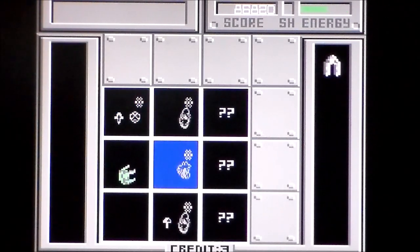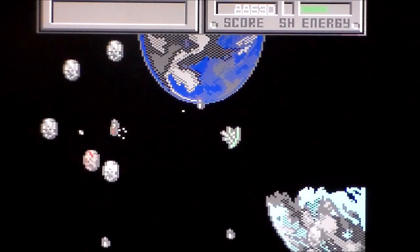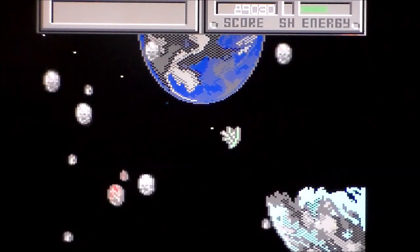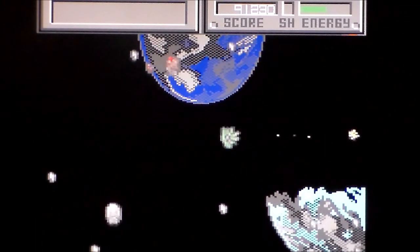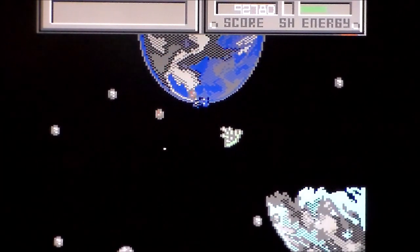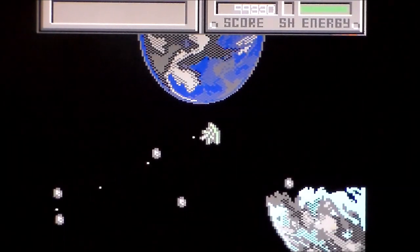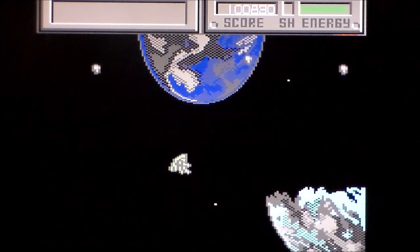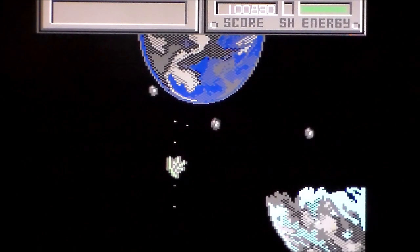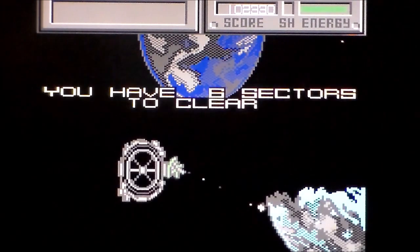All thrust and inertia controls, basically. Have you played this in the arcade more so than the home ports? I'd love to know what you think. At least with the attribute clash on the ZX Spectrum you could see some of the asteroids in front of a planet. The music in-game is far better than the title. They blend in — they're stealth asteroids. The worst kind of asteroids.